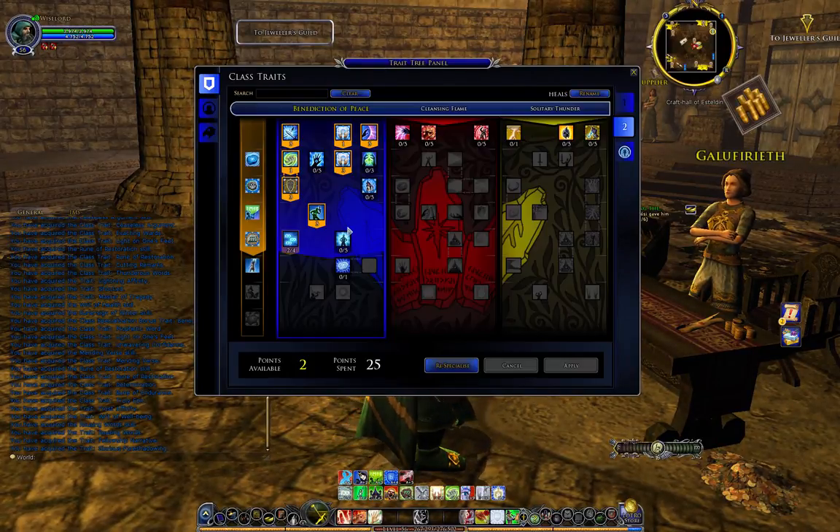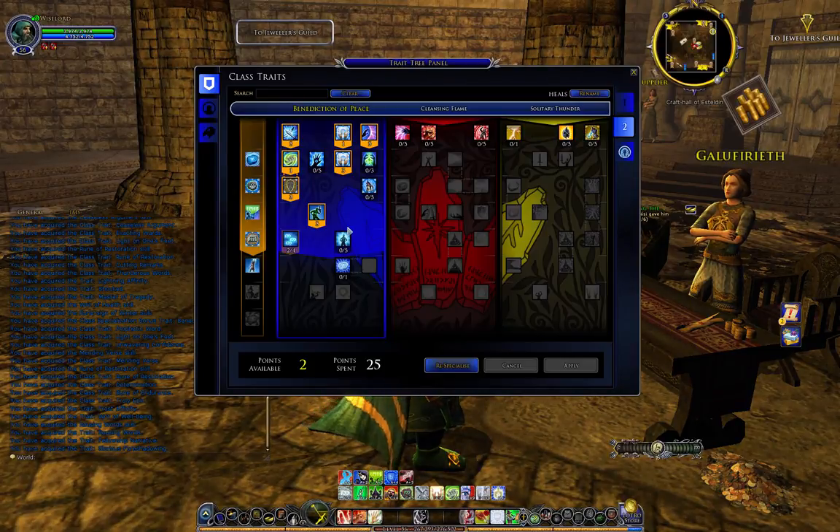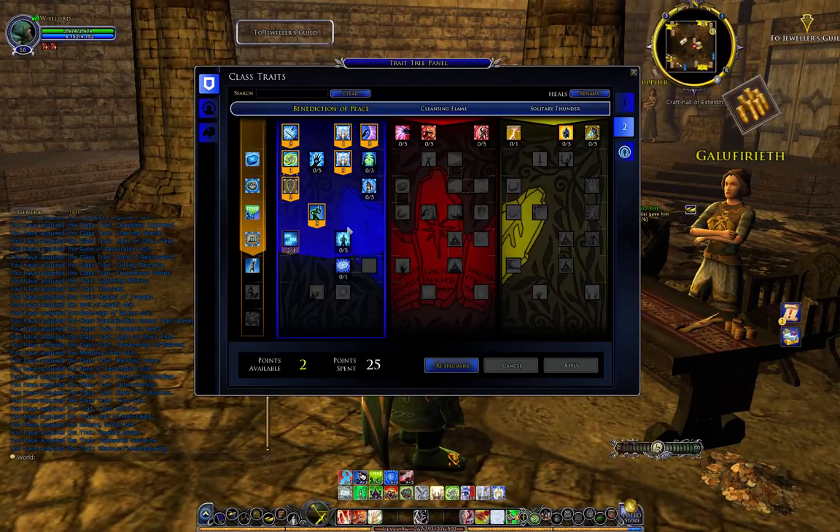For questing you can have two setups listed as one and two. Tab one is for fighting where you spend most of your points on cleansing flame and solitary thunder. Heals is where you spend most of your points on benediction of peace. When in a fellowship or a raid you might be asked by teammates to either fight or do heals. The role you choose depends on who you're teaming up with, and you can change that very quickly.